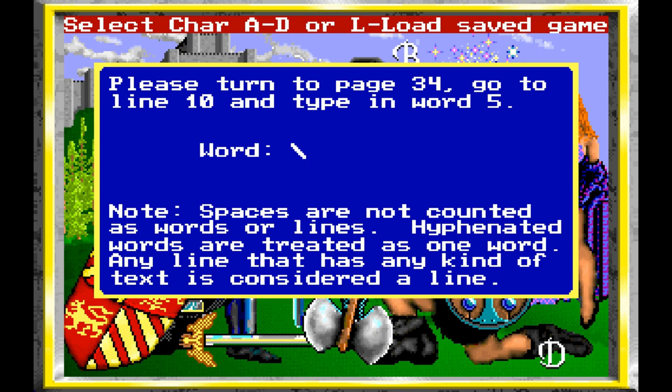Let's see here. I don't think it has an actual reference sheet, so we're going to have to refer to the actual manual. Page 34, line 10, and word 5. One, two, three, four, five. So this is 'artifacts.' And there we go — welcome to King's Bounty.